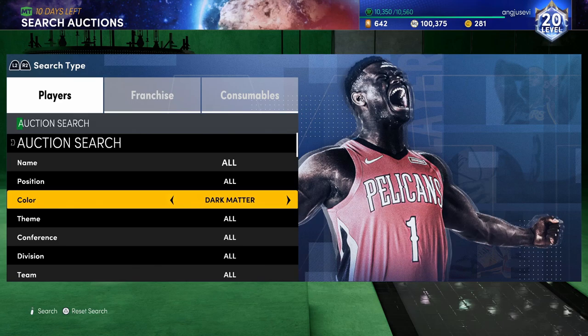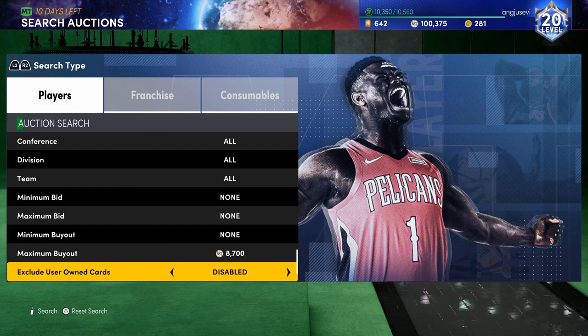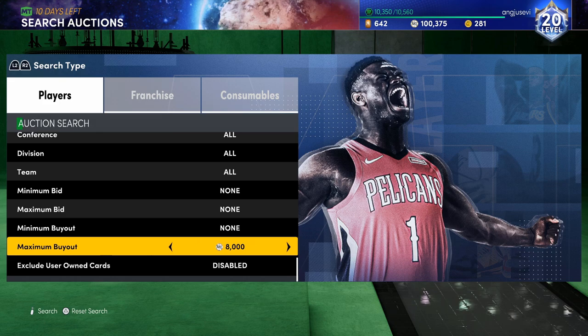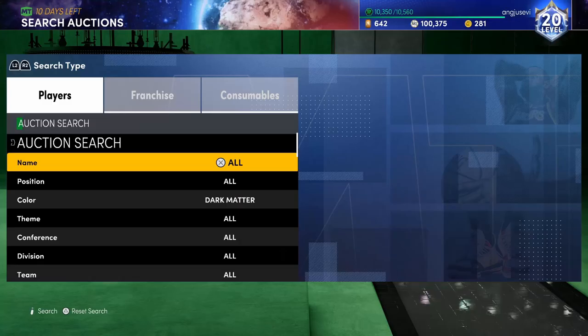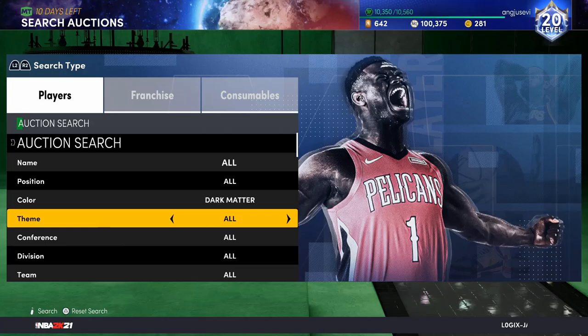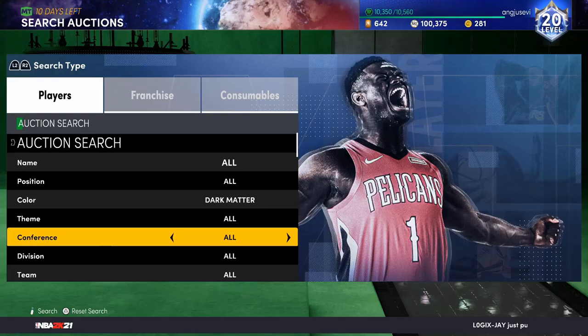Right now I believe the cheapest dark matter is around 8.8k or maybe a little less. All you gotta do is sit on the filter until something pops up for cheaper. Right now 8.4k is the cheapest, so I'm going to put it at 8,000 and spam the refresh. There is one card you want to stay away from — Rudy Fernandez. Anybody else you can pick up for any price that pops up on the filter.